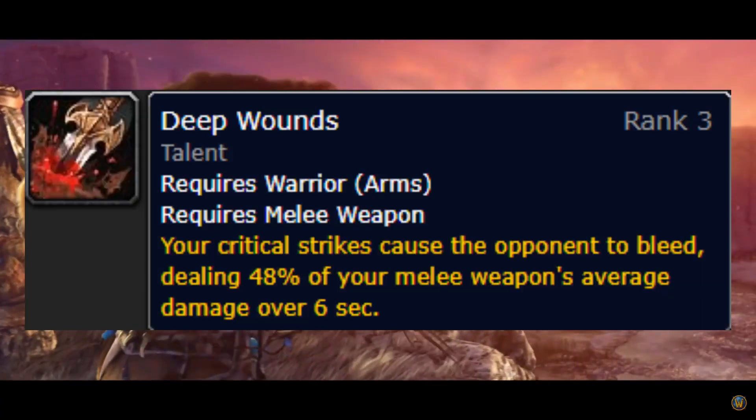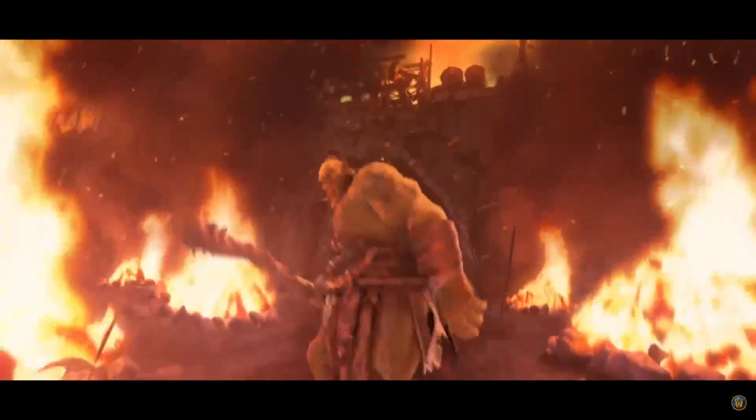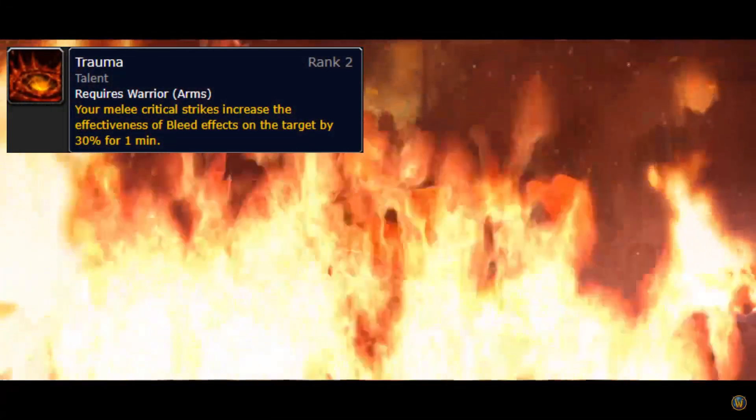Okay, with the priority list out of the way, quick shout out to my boy Deep Wounds. Deep Wounds deals 48% of your weapon's average damage over 6 seconds and it stacks infinitely. This is how on selected fights, Arms Warriors will beat Fury Warriors in DPS, as Deep Wounds will keep on ticking throughout the fight.